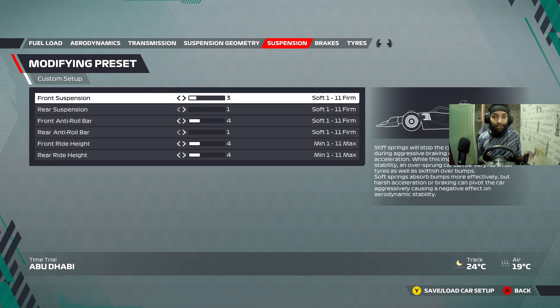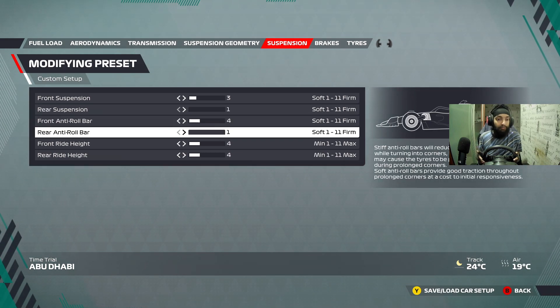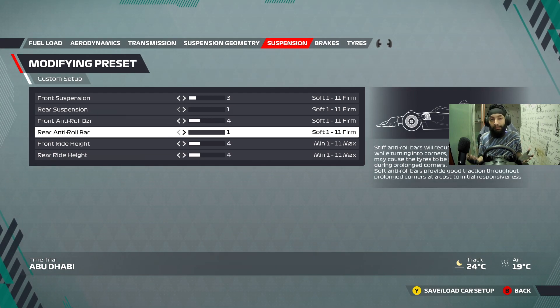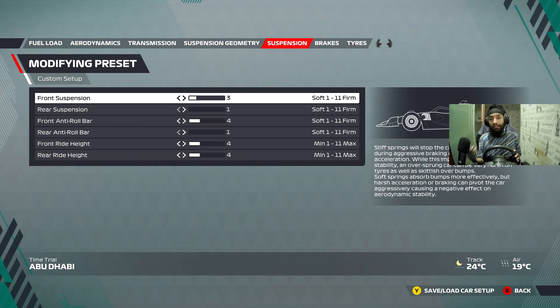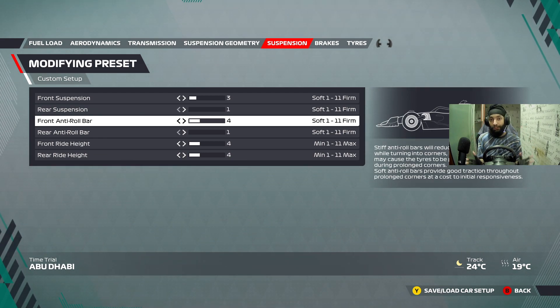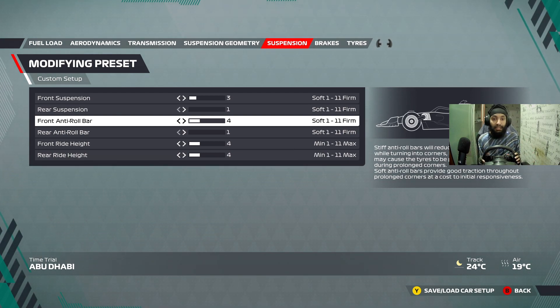Suspension geometry: same thing, no question. Suspension — this is where I've made changes compared to that world record setup. I've got rid of the high rear anti-roll bar and rear suspension, kept it at 1, so that the grip I get out of the rear tires is quite consistent and smooth — it doesn't want to kick out the rear, especially when I enter a corner and try to put the power down. So 1-1 on the rears is just nice. On the front, it's always where you can play around to get the car to feel exactly how you want. Aero is going to give you the majority of your lap time; suspension is going to help you make the car feel the way you want to extract that extra time.